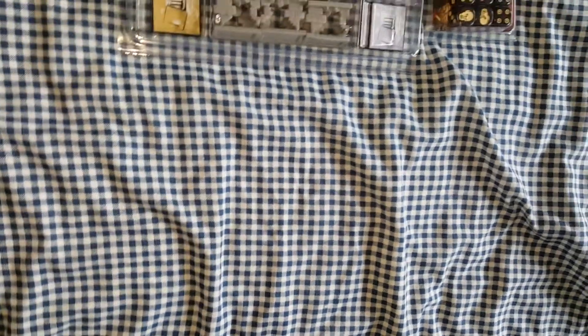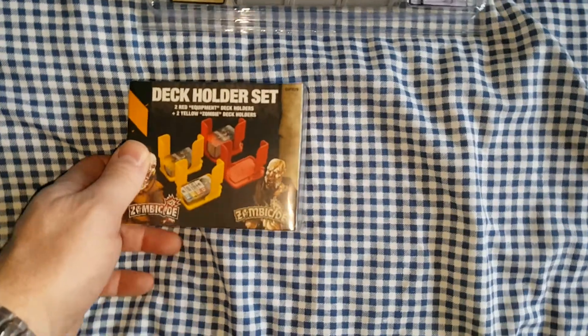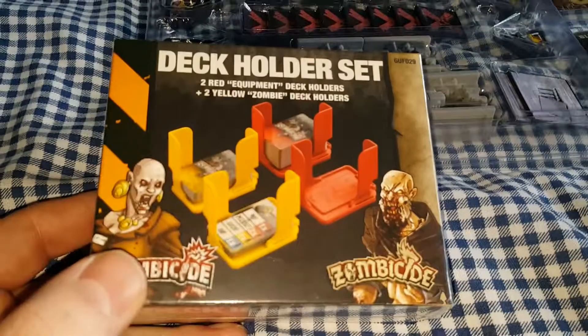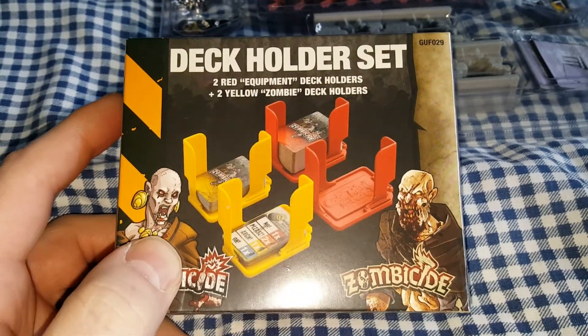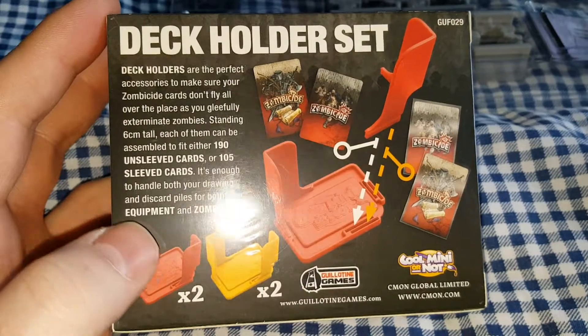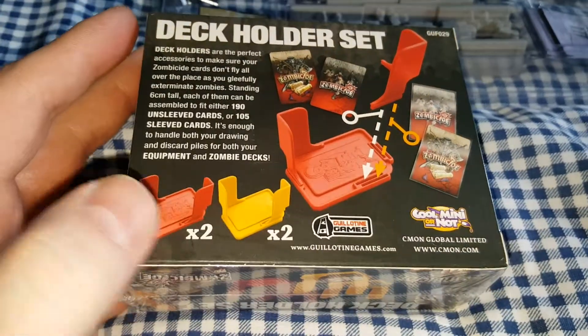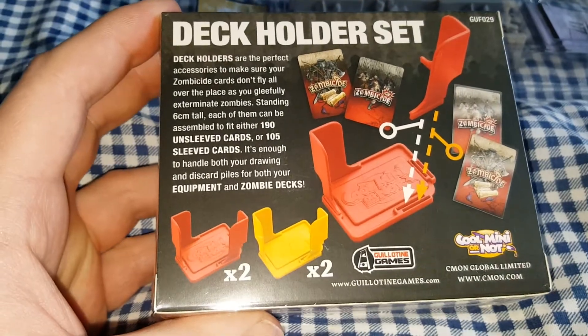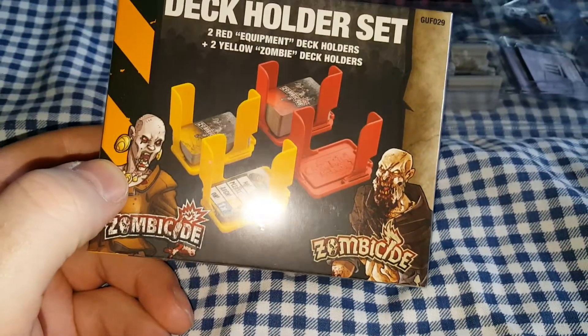So nothing spectacular so far. Next we have the card holders. You get 4 card holders — 2 yellow and 2 red. They each hold about 190 cards each, so you have to put them together. But if you've got both Zombicide and this game as well, you're probably going to need to buy another box of these, because there's a hell of a lot of cards. It's a great idea anyway, it stops the cards from flying all over the place.